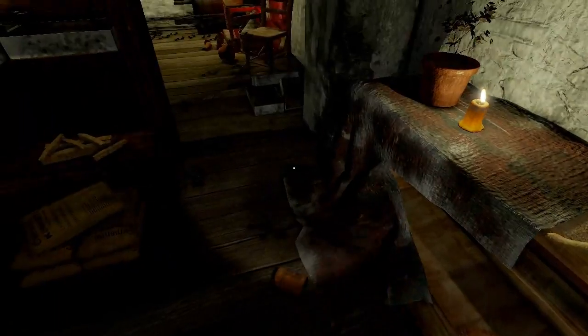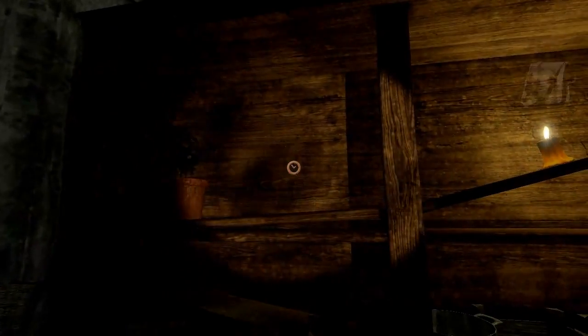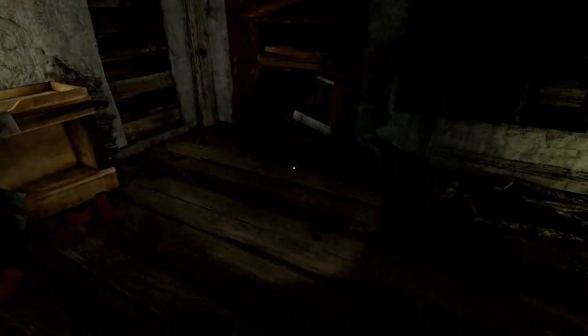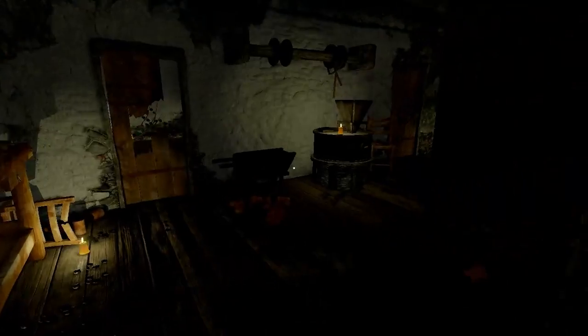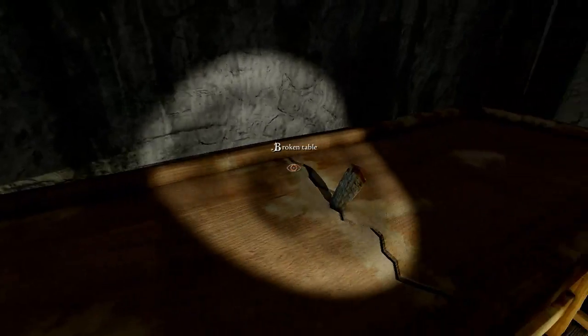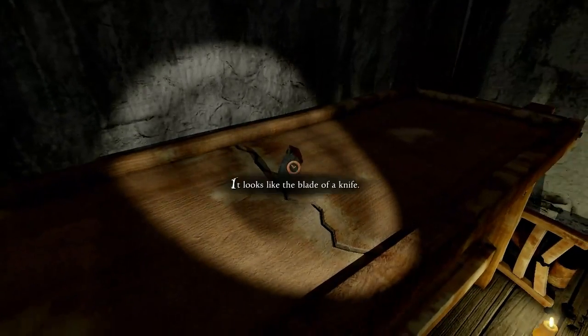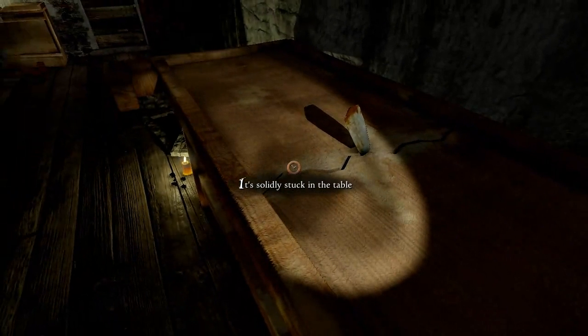Saw blade. Rusty cans. Squeaky floor. Oh, it's a lamp. Let's take that, just in case we need more light. What is this? Boxes. Broken shelves. A broken table. What is that? Sharp fragment — it looks like the blade of a knife, stuck in the table. If I want to take it, I have to hit it with something.